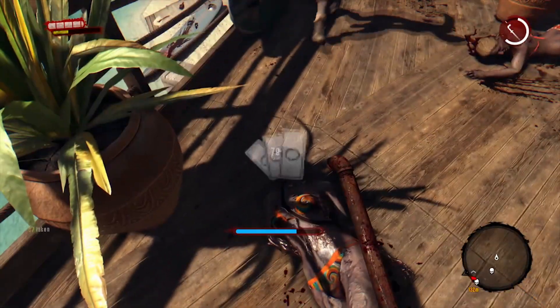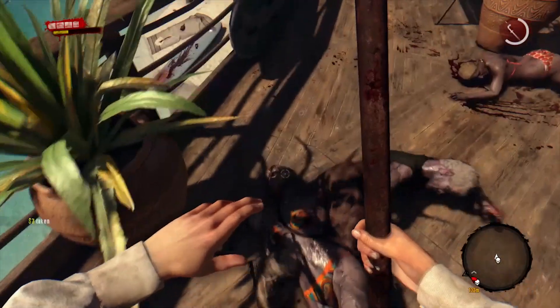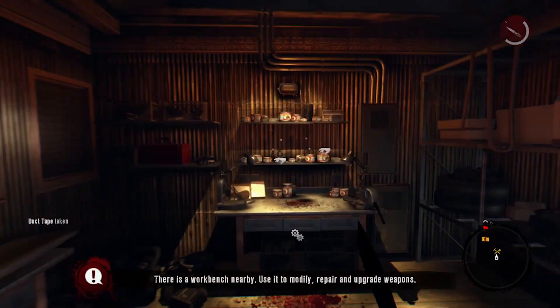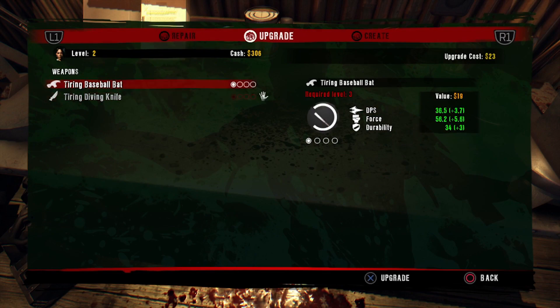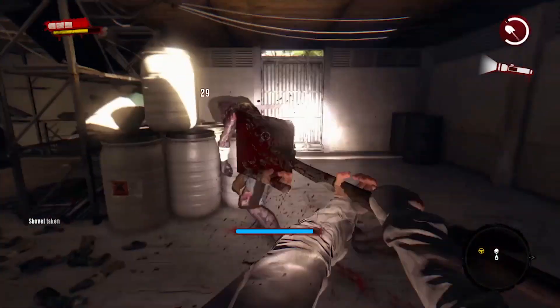Your actions are restricted based on the stamina bar. You can craft new weapons or mod existing ones to make more effective killing machines, but the weapons have durability ratings so you'll have to keep a few options on you at all times, otherwise you'll have to use your fists. As you progress you can expand your skill tree in three different areas to improve your various skills to help you survive.